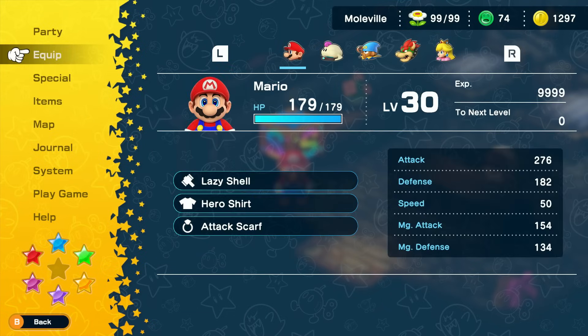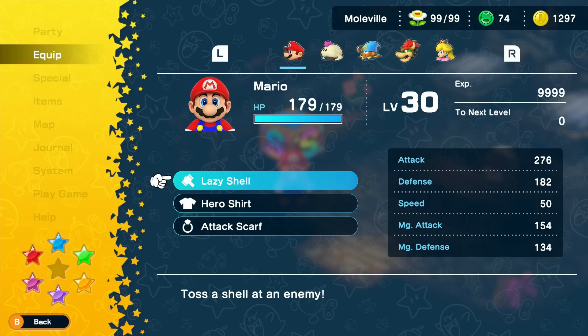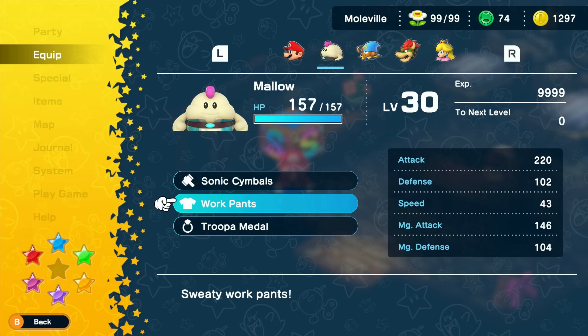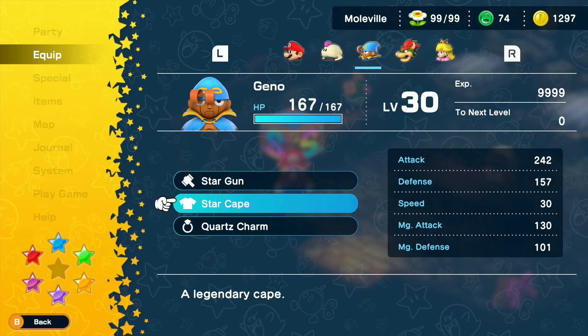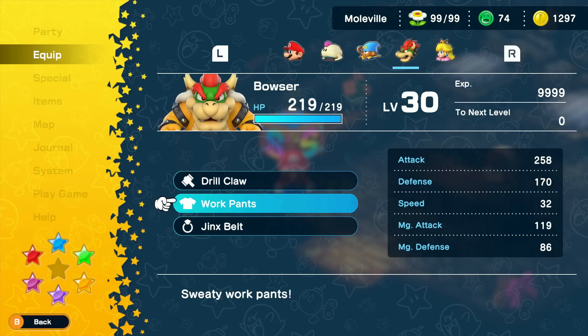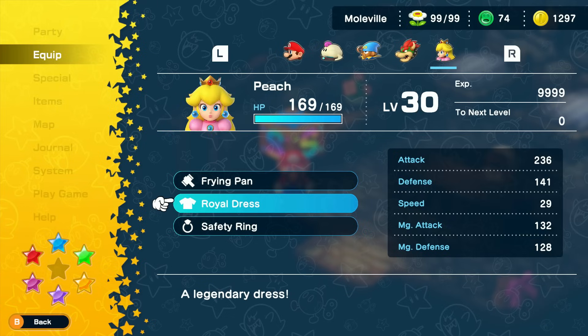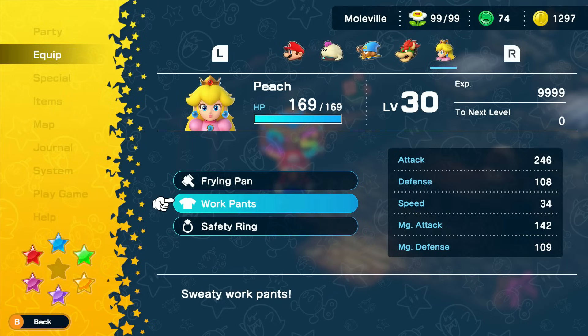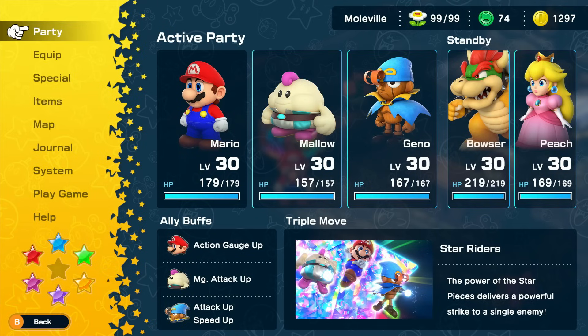Now I want to go to the Weapon World, but first I need to change my setup a little bit. Mario is going to be the same. For Mallow, I want to give him the work pants, because I need as much speed as I can get going through this place. For Geno, we'll give him the work pants too — you won't lose too much on the magic defense. For Bowser, I don't think I'll be using him, but I'll give him the work pants for a little more speed. And for Peach, let's keep her on the safety ring, but give her the work pants too to help out her speed. I want at least 30, preferably 40 speed, and then with the ally buff from Geno, that'll put us over the top for almost every enemy in the area.